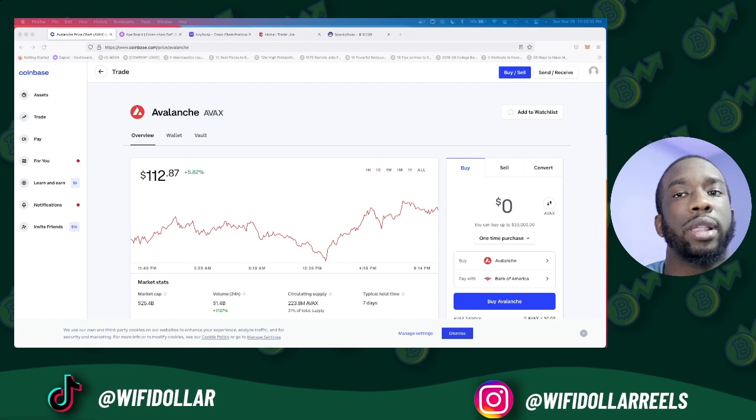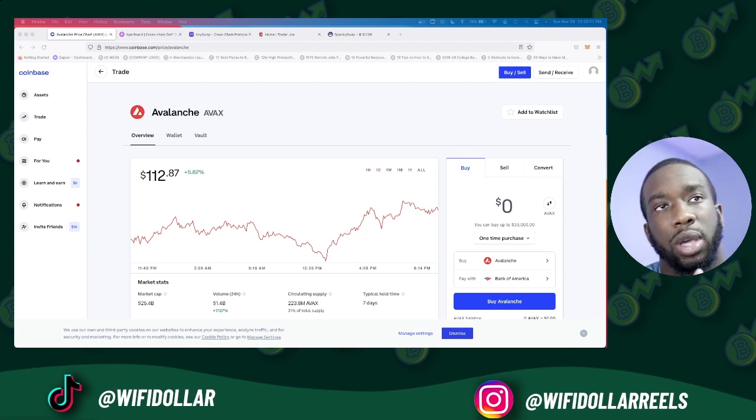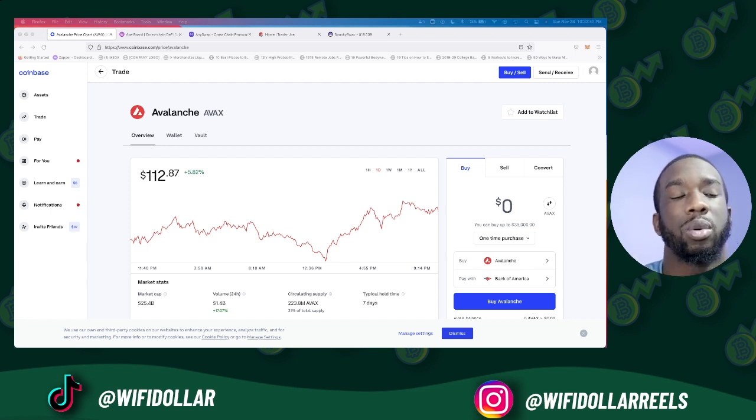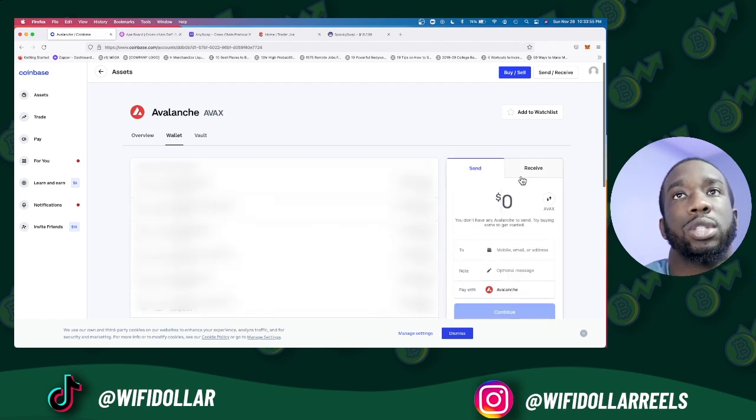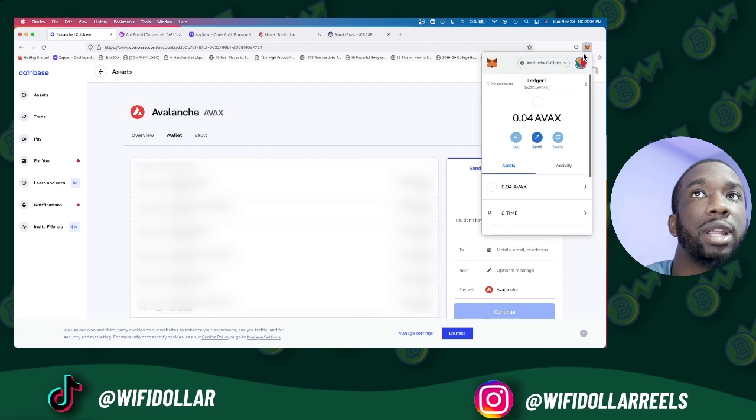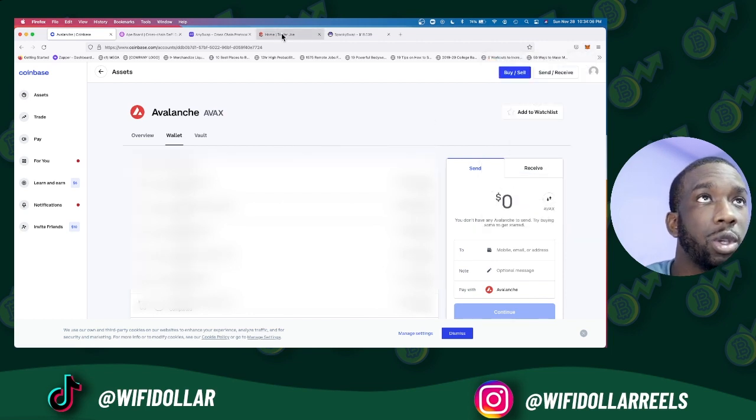After you purchase your coins on Coinbase, you're going to send your AVAX tokens over to your MetaMask wallet address. You need MetaMask for this — you can use a hardware wallet too, it's better to use MetaMask with your hardware wallet. After you have your AVAX tokens, you're gonna send them over to your MetaMask wallet from the Coinbase wallet section.